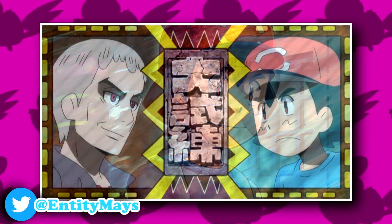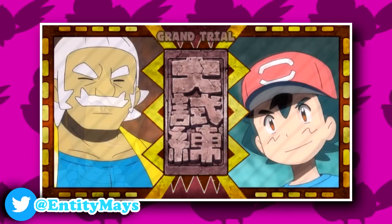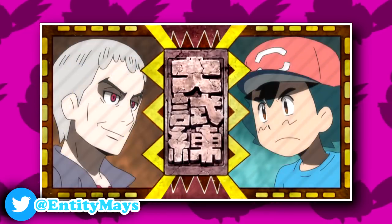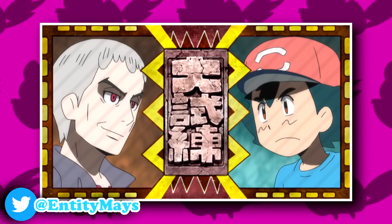In fact, when the battle begins with the versus screen, Ash gives us this serious look, whereas he was just smiling in Olivia's and Hala's versus screens. So that's very nice attention to detail, and actually shows us that Ash doesn't want to mess around.